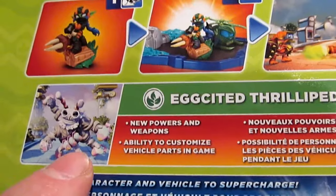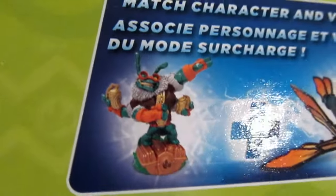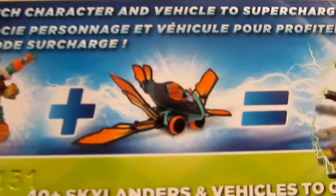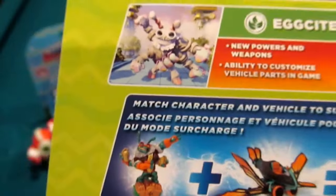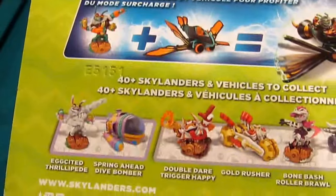Excited Thrillipede is Life Element, new weapons and powers, ability to customize vehicle parts in the game. Right there, if you wonder, that is what our standard Thrillipede is going to look like — I'm pretty excited to see that in person. The Buzzwing as well, because that one looks to be intricately detailed. And of course, you combine those two and you're supercharged. In the case of Excited Thrillipede, throw him on with a standard Buzzwing — supercharged as well.